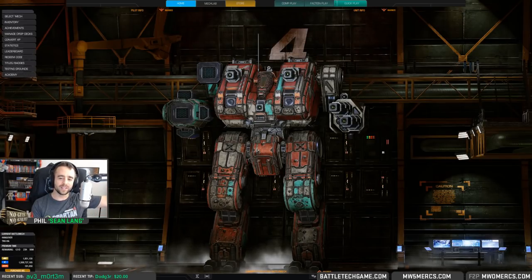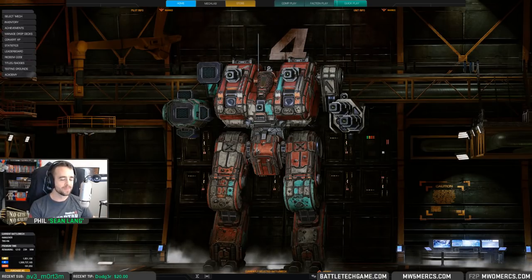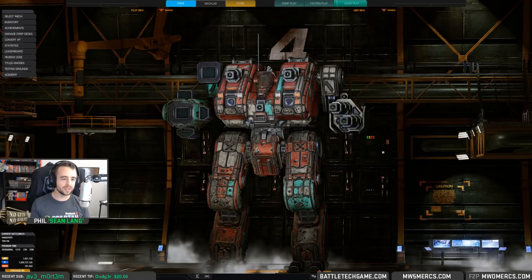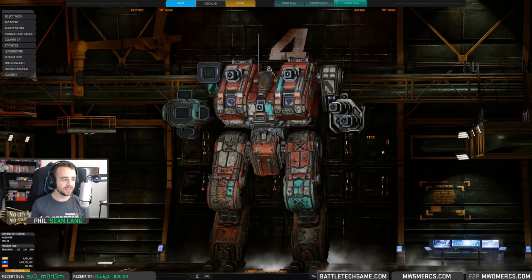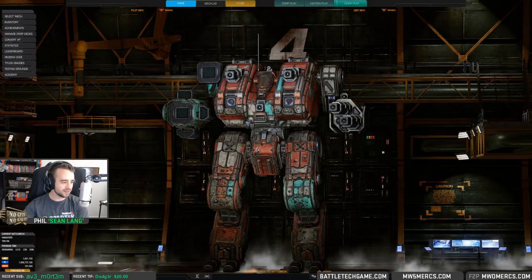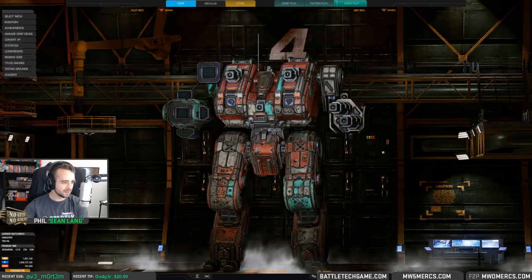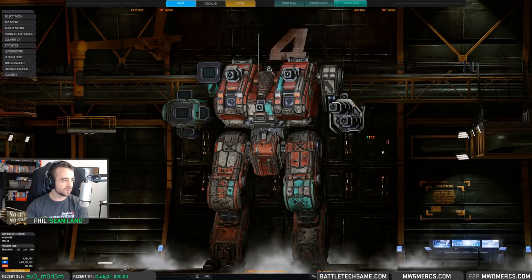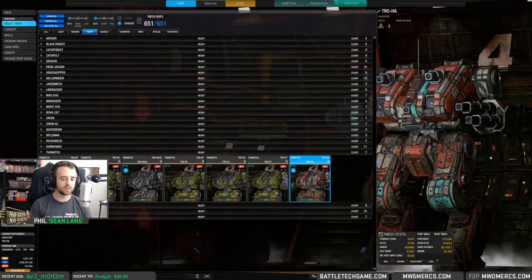We're going to be diving in here and checking out some things. We do have the Thanatos here, and the first thing to note is this is our very first mech where all variants have ECM. And I think all versions have jump jets as well — yes. So jump jets and ECM across the board.